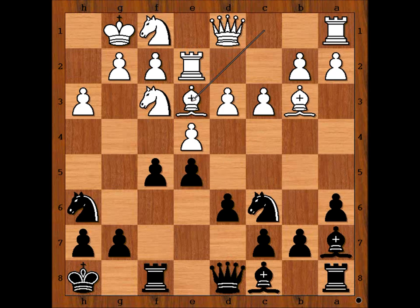In the game we have bishop to e3, pawn takes pawn on e4, pawn takes pawn. It is black to move. What would you do in this position if you had the black pieces? What is the best move for black? If you wish, you can pause the video and try to find the best move.